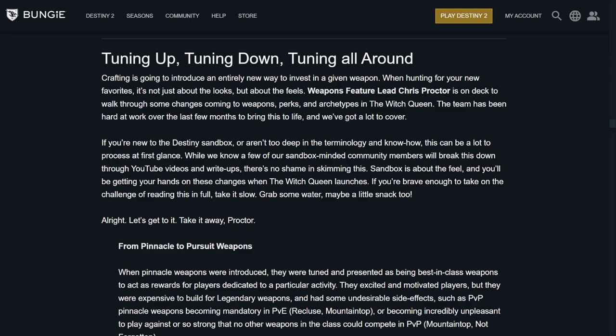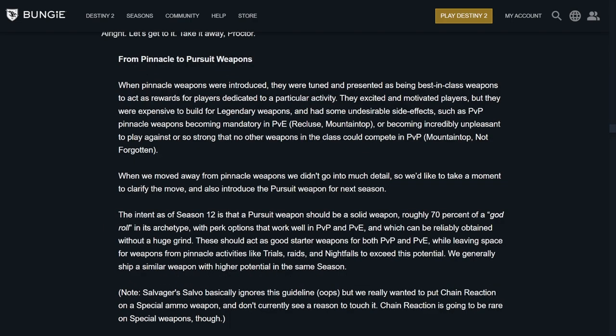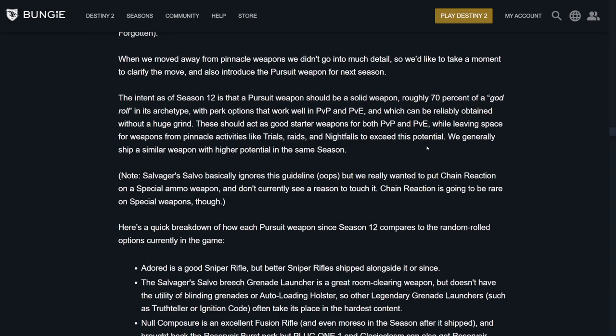They bring in Chris Proctor to talk about the sandbox, and I am extremely excited. From Pinnacle to Pursuit Weapons — they go through how Pinnacle Weapons like Revoker, Reclusive, and Mountain Top were a little bit too strong, very unpleasant to play against. They moved away from those, and now we have Pursuit Weapons for next season. The intent is that a Pursuit Weapon should be a solid weapon — roughly 70% of a god roll in the archetype — with perks that fit well with PvE and PvP, a little bit easier to get, not a huge grind.